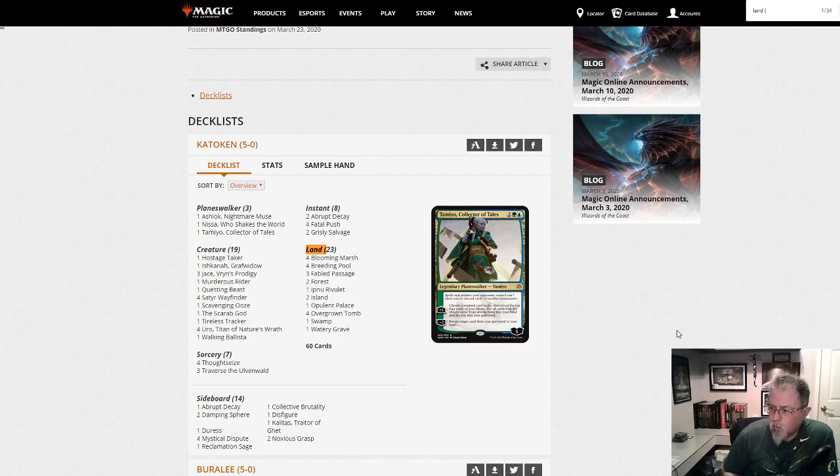Hey there, everybody. It is Monday, March 23rd, 2020, and Monday means Pioneer League. So let's take a look at today's league dump. There are 34 decks in the league today.